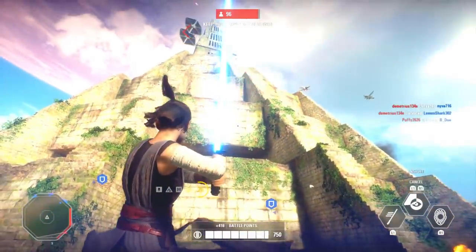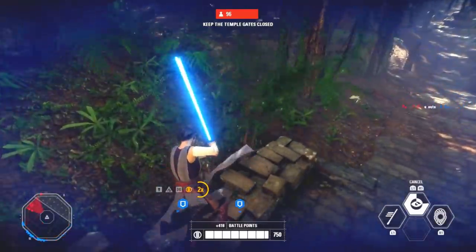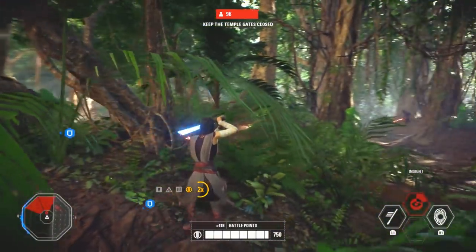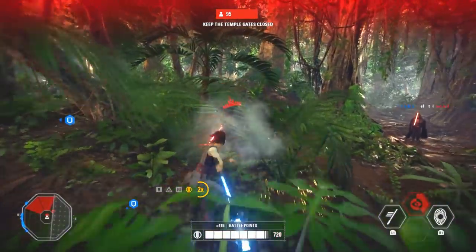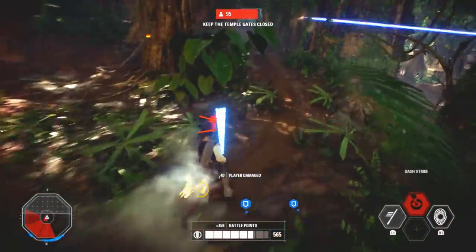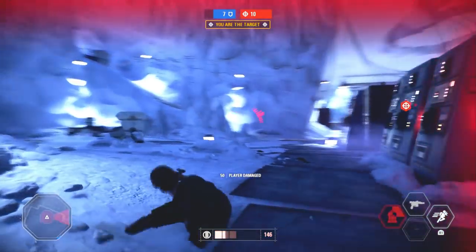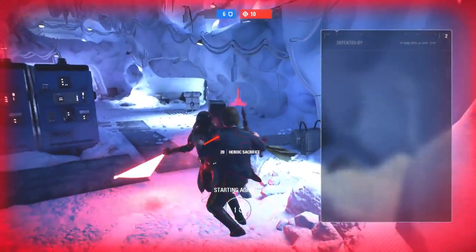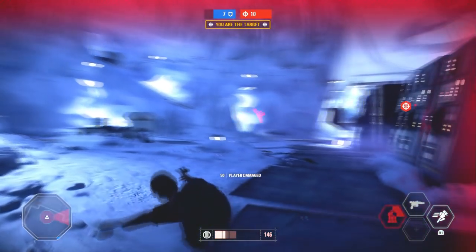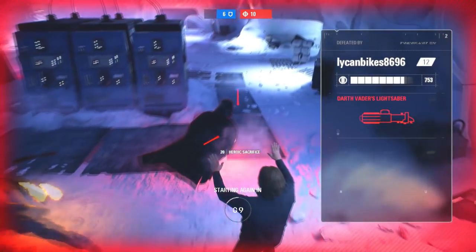Now I'll show you the same thing with a blaster hero — I'll use Han Solo. What you're going to see is the sort of magnetizing lightsaber effect, and this has only started happening with the most recent patch. When you're trying to combat roll away from saber users, check this out — I'm trying to roll away from Vader here. As you can see right here, I get pulled back mid-animation and end up dying.